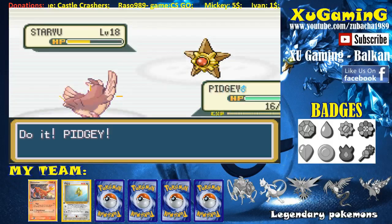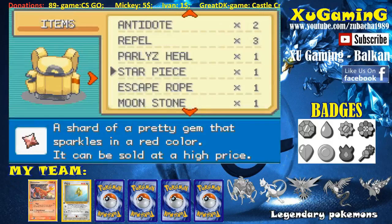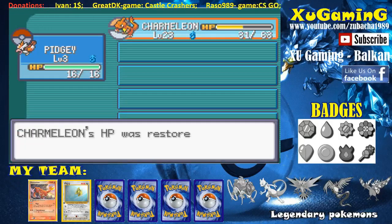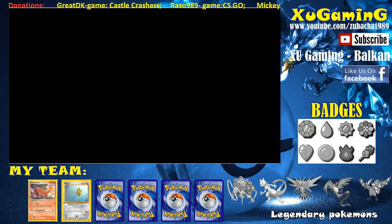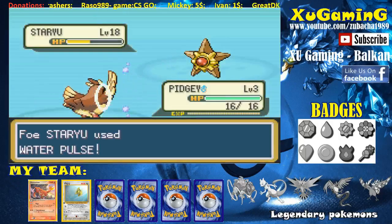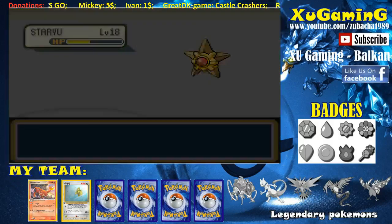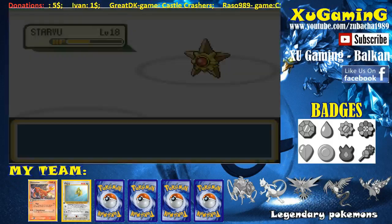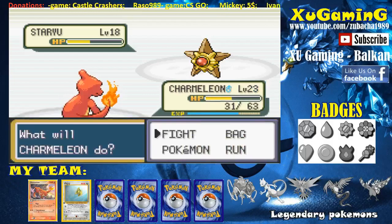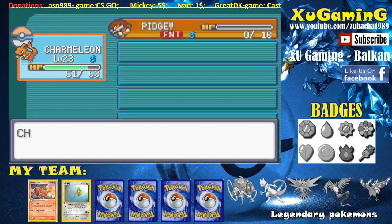Pidgey is down from Water Pulse. At least I have Charmeleon now — go Charmeleon! I think that was a smart move to revive him. I'm going to use a Potion too to heal him. She uses Recover — what?! It has Recover. That's not fair. Let's keep using Ember — what else can I do? She's not attacking me right now, so come on, we can do this.